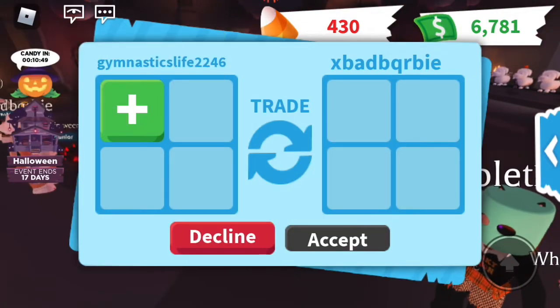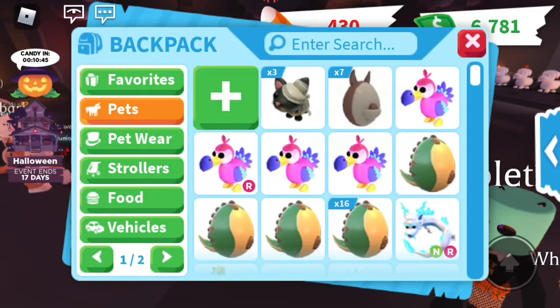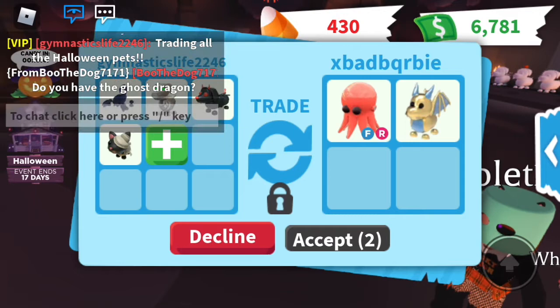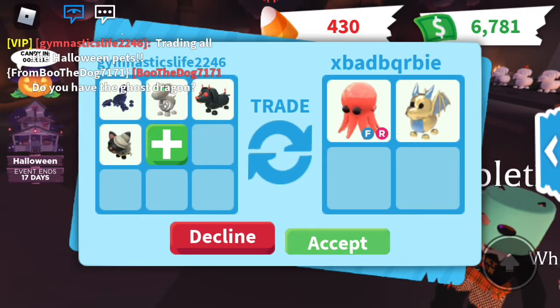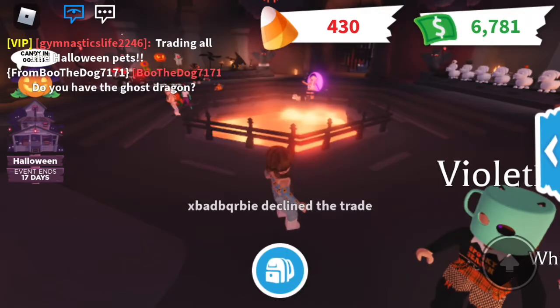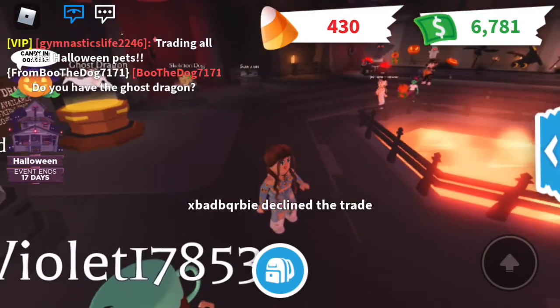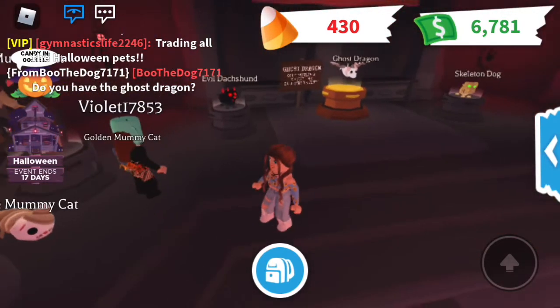This is the person who was private chatting me — let's see what they put up. We're going to put all the things up. Oh my gosh, a fly red octopus and a golden dragon! If they accept, we're going to accept. Comment down below if this is a good trade. She said: do you have a ghost dragon? I don't have that one — well, I do have that one but I'm not trading it.